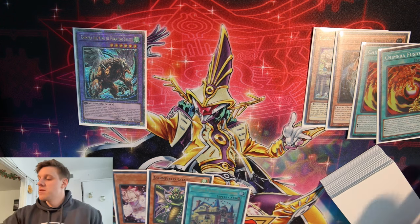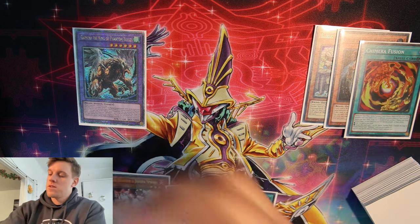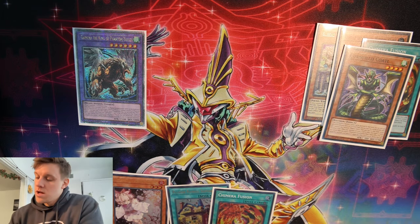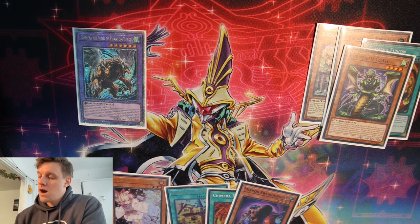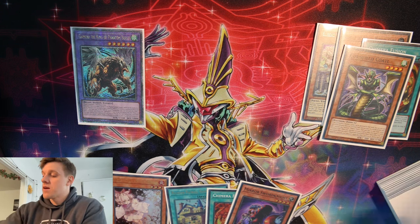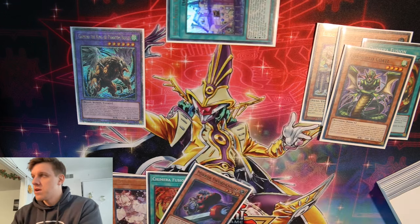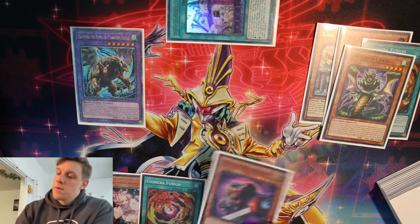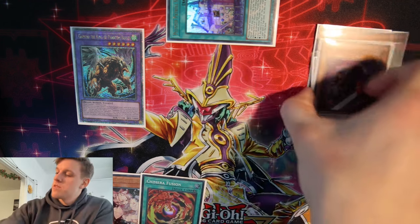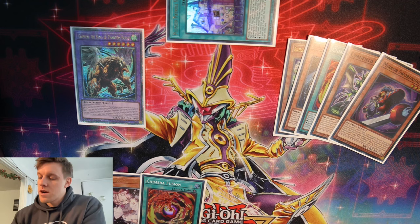We draw the Plunder field spell — absolutely beautiful! We add back one of our Chimera Fusions. Now we discard Cornfield's Coattle to search a copy of Mirror Sword Knight. We're going to hope to discard that Mirror Sword Knight eventually to set up the negate with Chimera King. With the field spell, we activate Shipyard, discard the Mirror Sword Knight — now we have both Illusion monsters engraved for interruptions with our Chimera King.